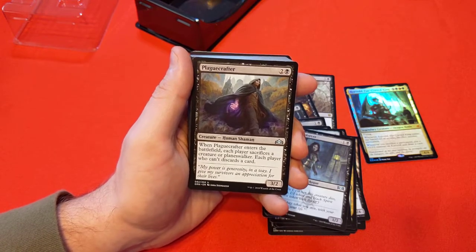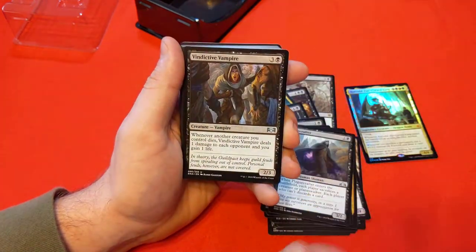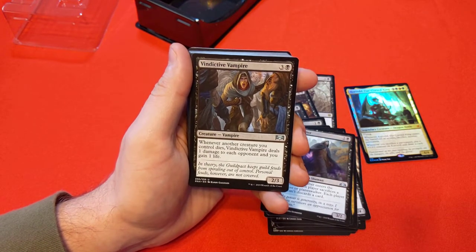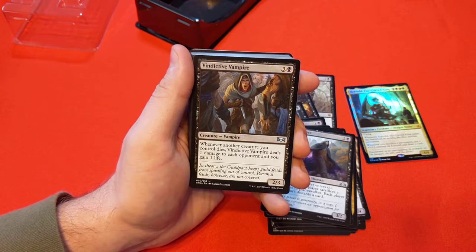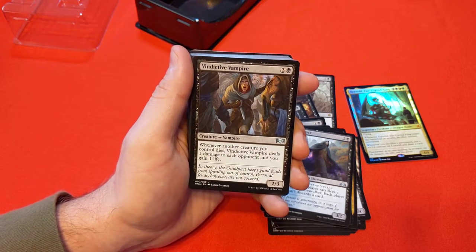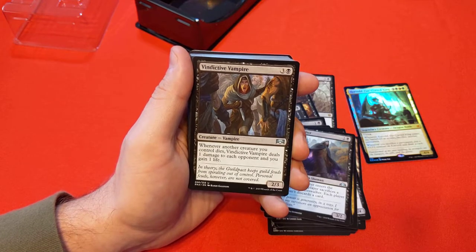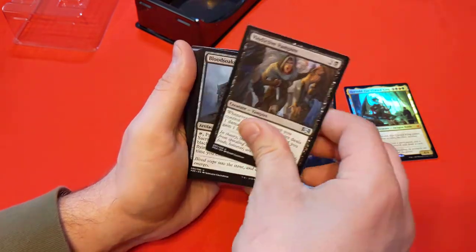Vindictive Vampire — whenever another creature you control dies, it deals 1 damage to each opponent and you gain a life. That's not bad either. With the sacrifice engine, we're sacrificing things, and we might as well get some extra damage and gain a little life here and there.